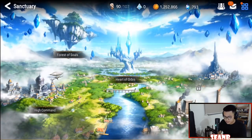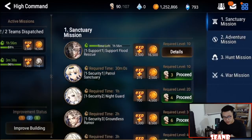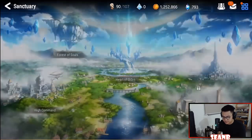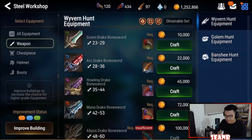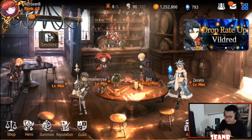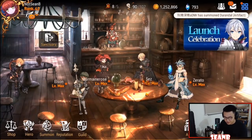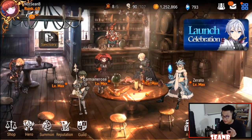I recommend you always have at least one team farming ancient coins. You can't craft rings or necklaces in the Steel Workshop, which is frustrating, and you can't really farm them efficiently through Hunt missions either. These rings and necklaces are very limited.